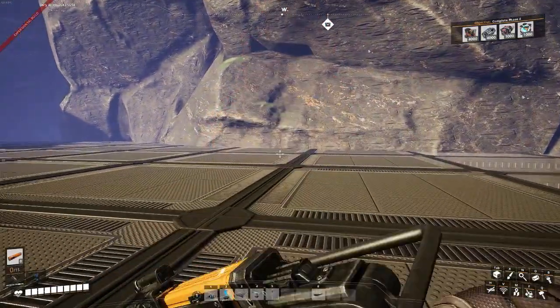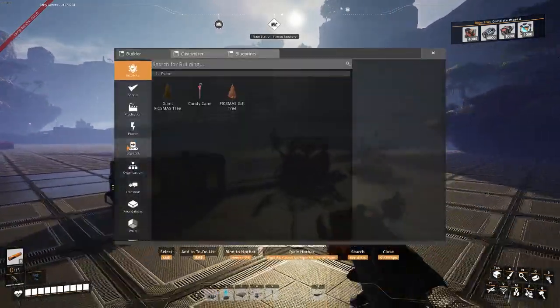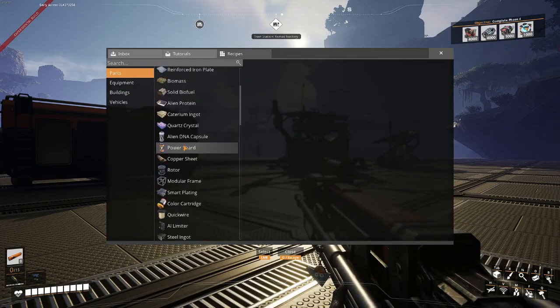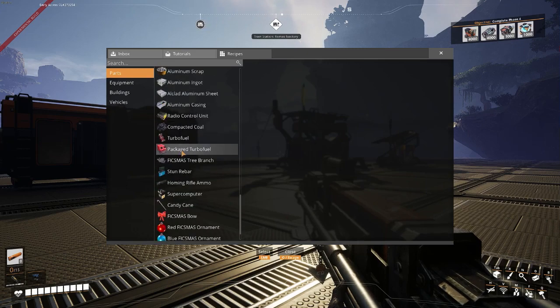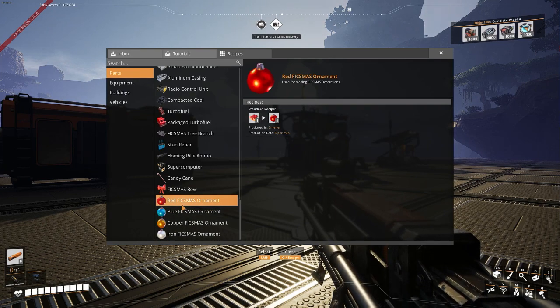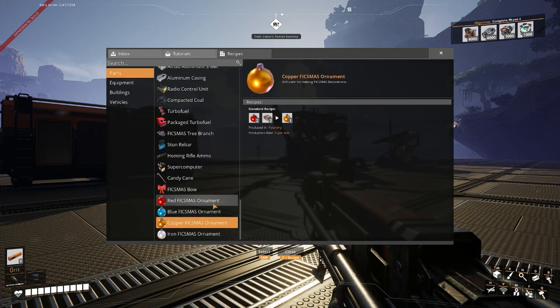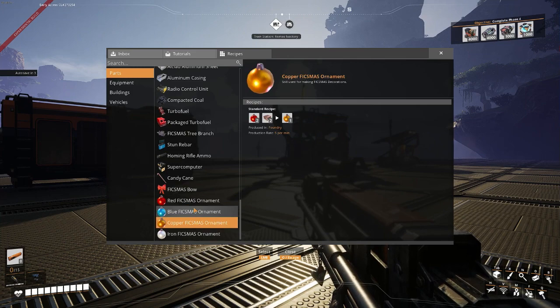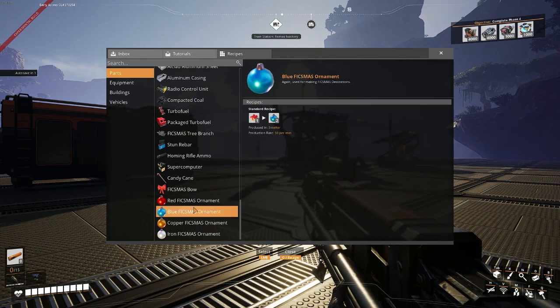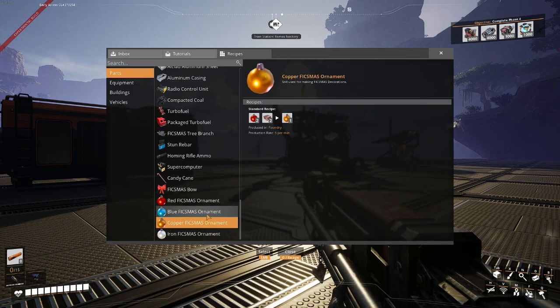So I'll probably have — because it's 15 gifts per minute from the forge — and these take 5 per minute, so each forge could power three of these. Then it'll be 15 per minute. So what I might do is have two forges set to 1.5x speed, so each one makes 7.5, and this one will also be 1.5x — so we'll be getting equal amounts of copper, iron, glue, and red ornaments.